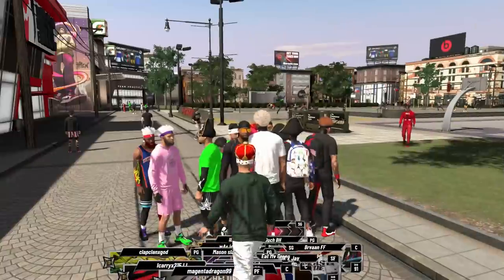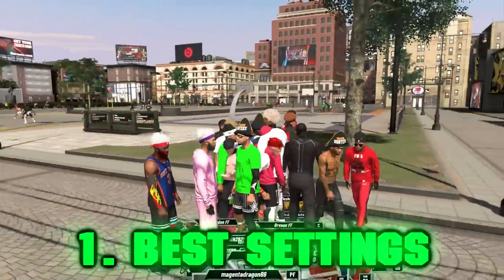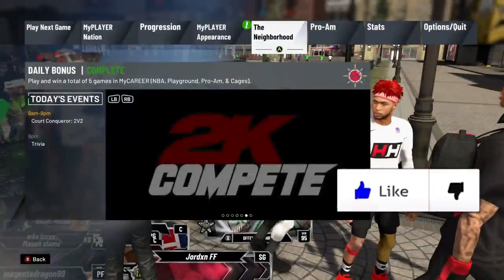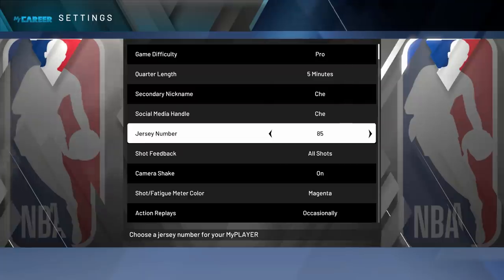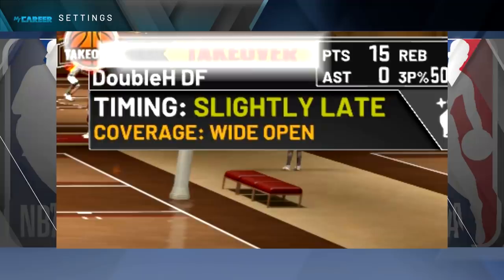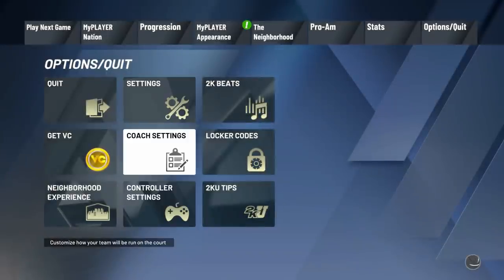For the first section — becoming a good shooter in NBA 2K20 — we're going to talk about the best settings. Click the start button, go to Options/Quit, and the first thing you want to go to is Settings. Shot feedback — you want that on 'All Shots.' This is good for defense too, so you can see the shot contest you're getting on shots you attempt and shots you contest. You can also mess with sound settings — some people like to play with sound, some don't, it's a preference.